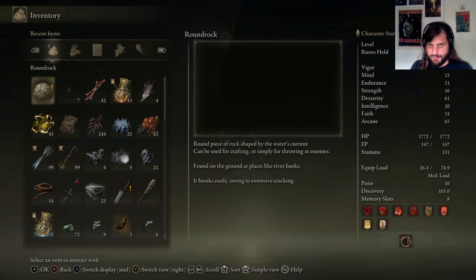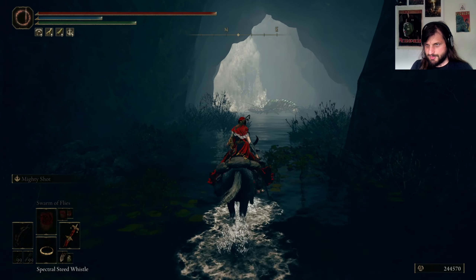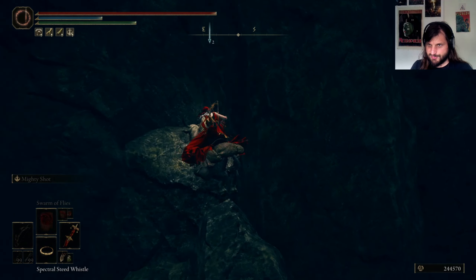That's new — a Round Rock. Yeah, that is a description: 'Round piece of rock shaped by the water's current. Can be used for crafting or simply for throwing at enemies. Found on the ground at places like riverbanks. It breaks easily owing to its extensive cracking.' Interesting. Alright, let's get some high ground.